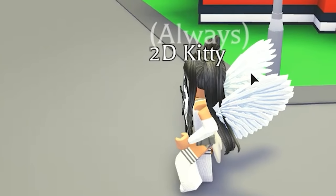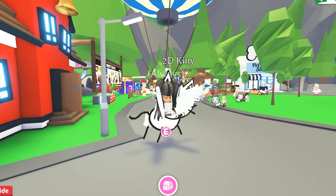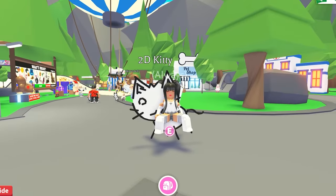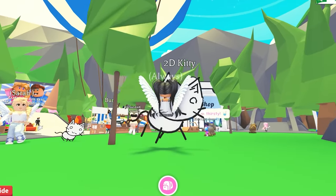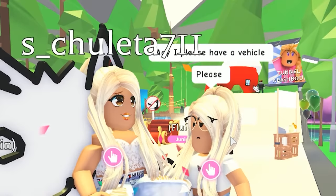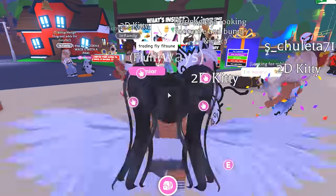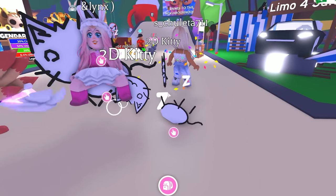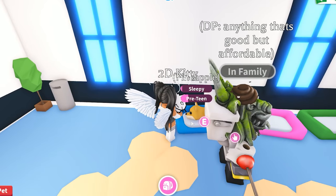It can't get any cuter! Adopt Me please make this permanent. You can ride on it - because it's 2D and just a little doodle, you just kind of sit on it like this. Look at its little stick legs, it's adorable! We're both on our kitties. Oh it's falling asleep, it fell over because it's so tired.